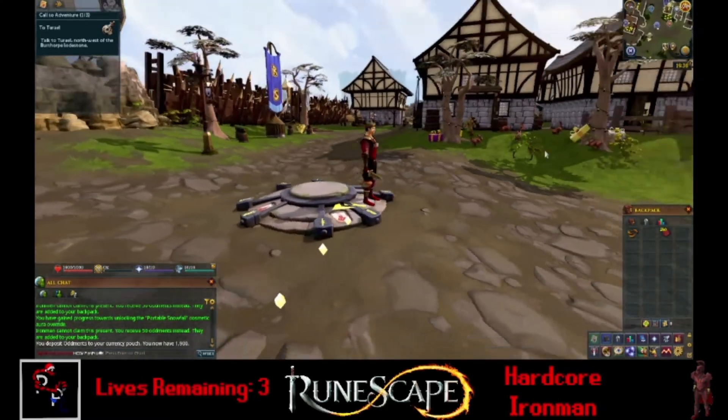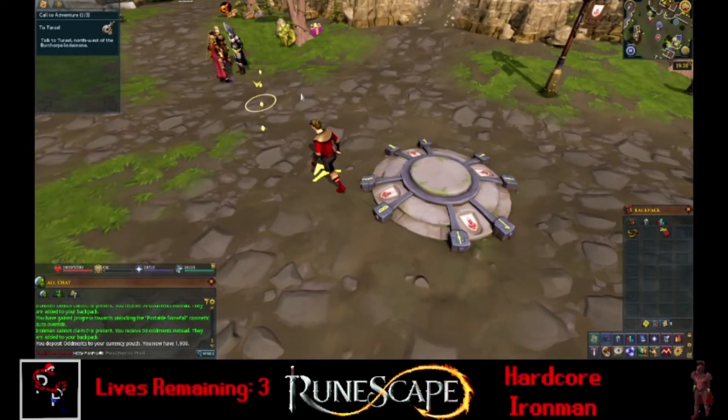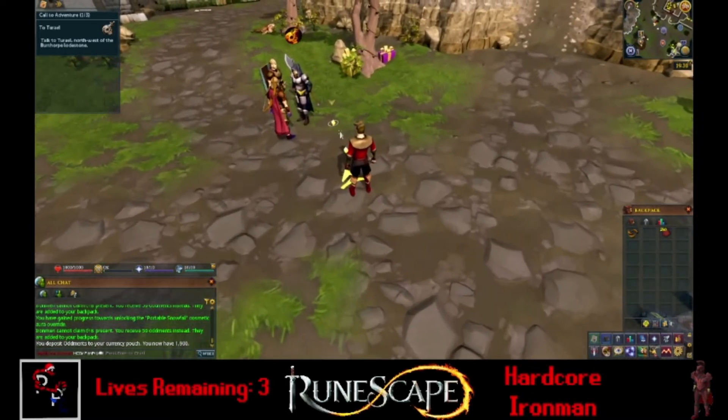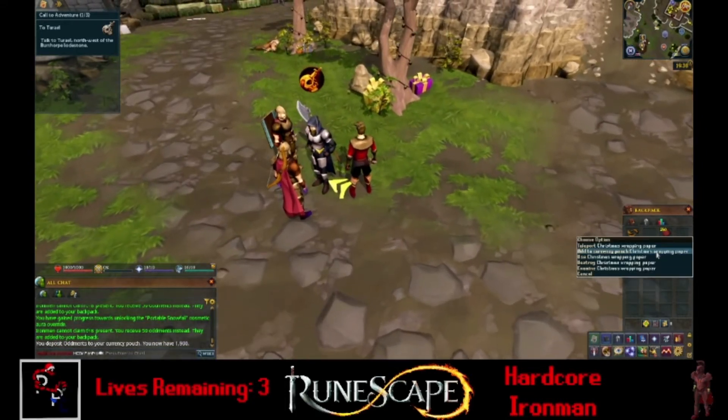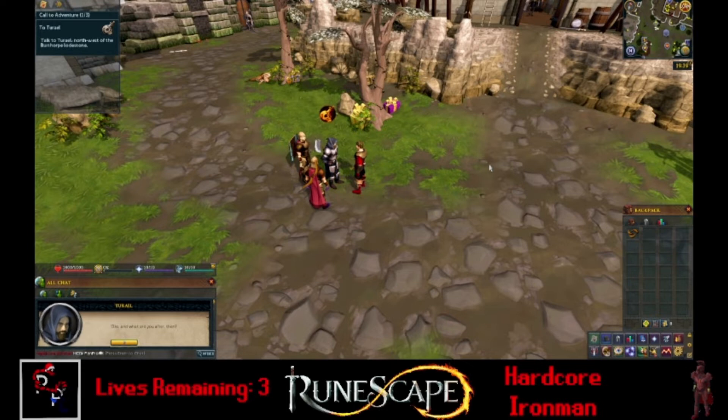Now we can actually start the adventure. So we have a dagger starting off with, and I am a melee person, so that works for me. We can add these to our currency pouch. And let's talk to Turael. So, what are you after then? Adventure is something to kill, fortune, and glory — let's go for adventure.